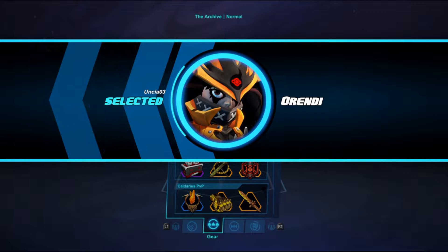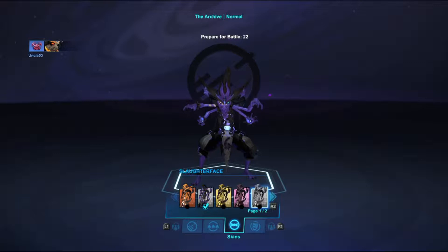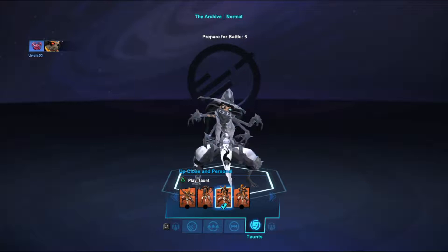Here you can pre-define gear sets. You can see I have one set up for Rindy already. I'm going to choose that one. As you play through the game you can get various skins, and I'm going to pick one of those. You also unlock taunts as you play through and unlock the character, so I'll go ahead and pick a taunt.